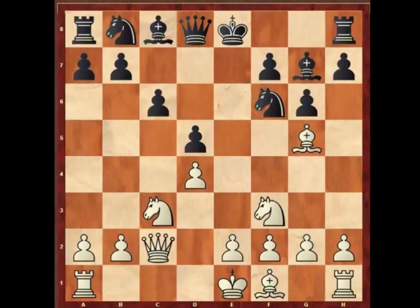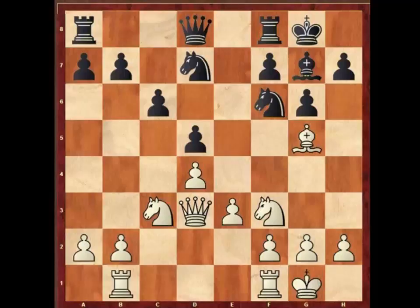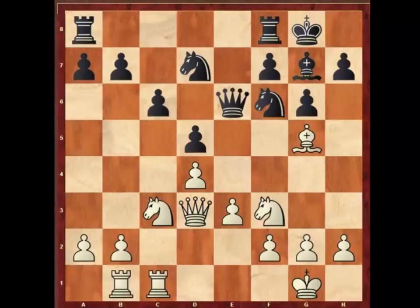Bishop g5, bishop g7, e3, bishop f5. White would not like to move away with the queen because then the black bishop on f5 would be strong, so he decided to exchange the bishops on d3. Then knight b-d7, castling, castling, rook b1 — white is ready for the b4-b5 minority attack. Queen e7, rook c1, queen e6, knight d2.